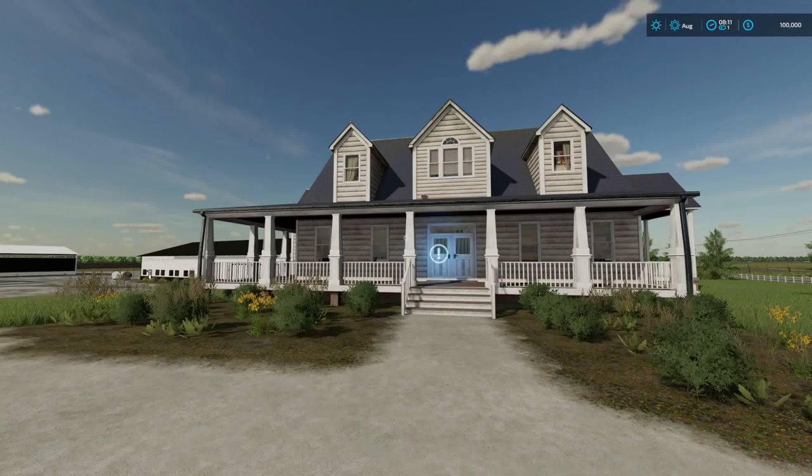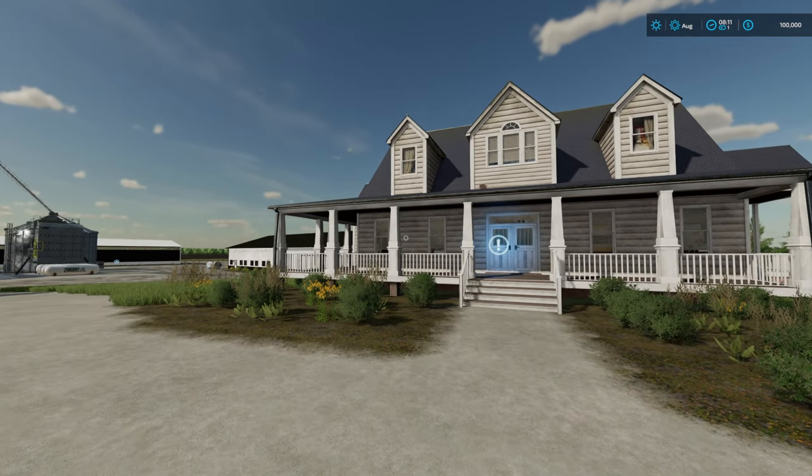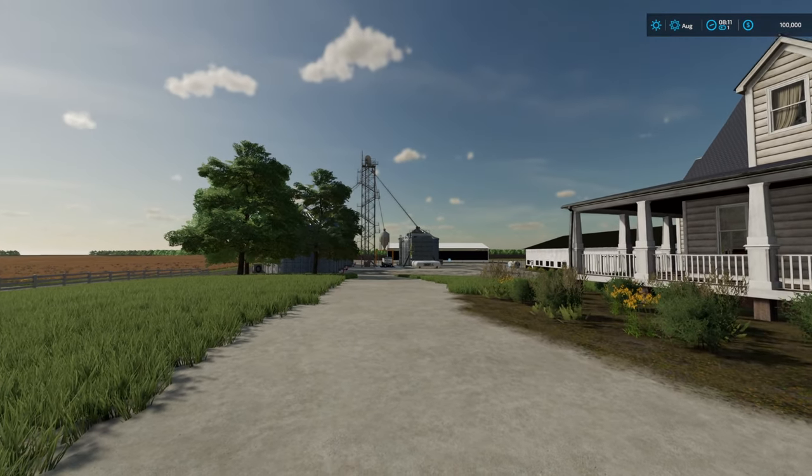Hello and welcome to my map tour of Deer Creek for FS22. Deer Creek is a nice American map with the same climate as the base game, a nice farm and a nice expanse. When they say expanse, they aren't lying. This is a very big, very open American map.